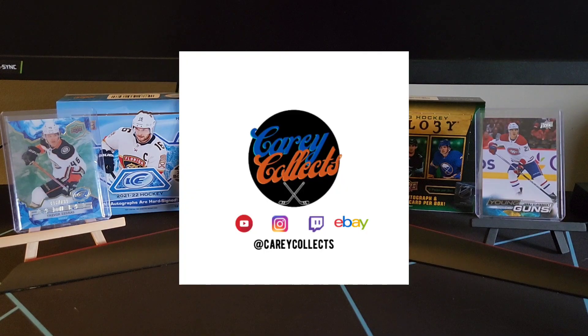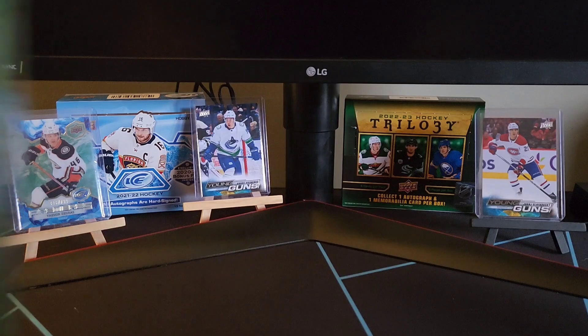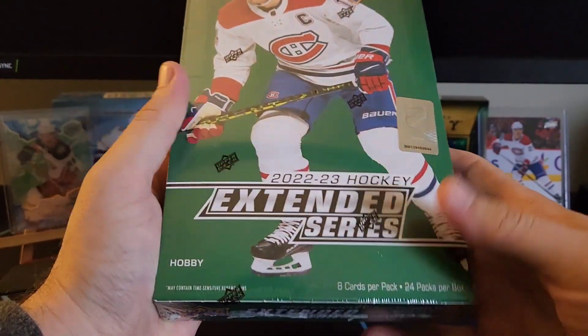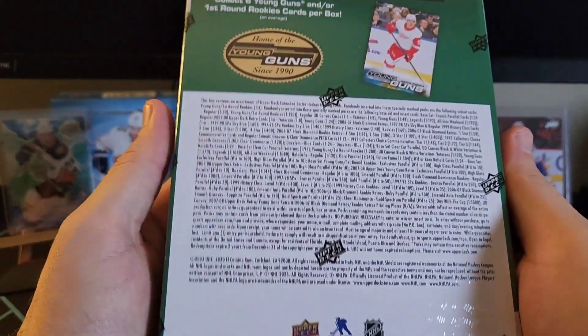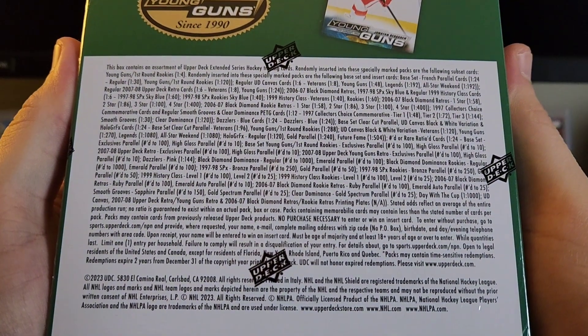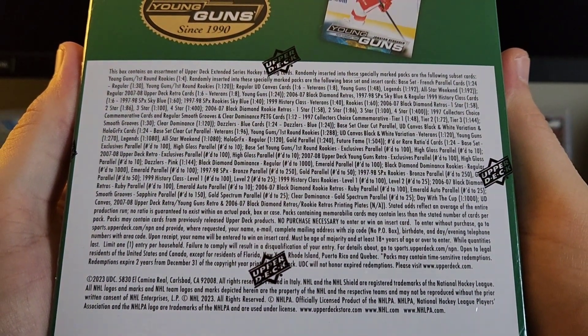Welcome back collectors to another episode with Kerry Collects. In today's video we have 22-23 Extended Series. In this break we're going to get eight cards per pack, 24 packs per box. We are going to get six young guns, four canvas cards, hopefully two numbered cards. There are the odds if you'd like to pause and take a look at those.